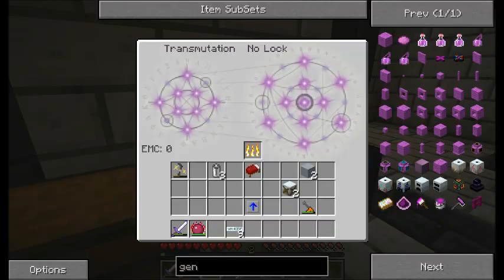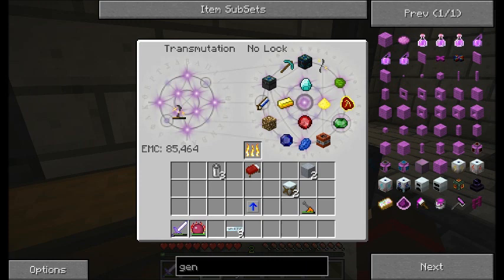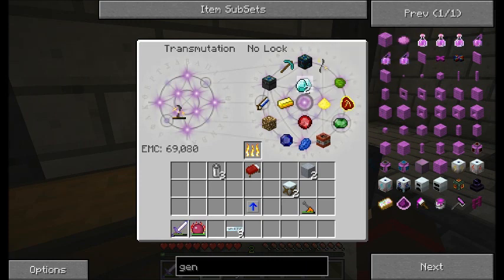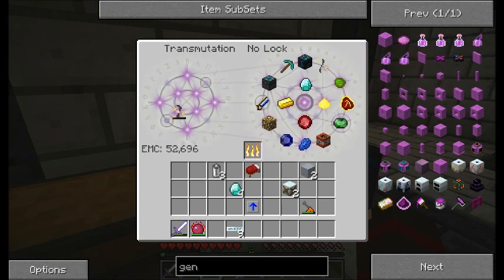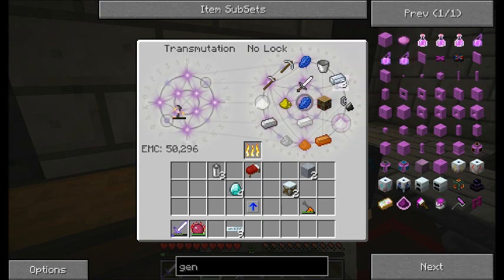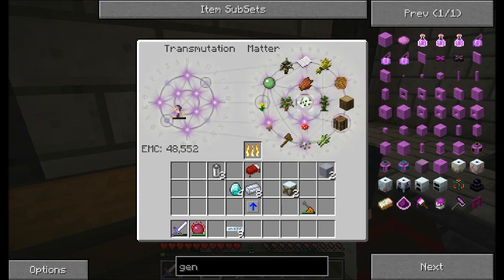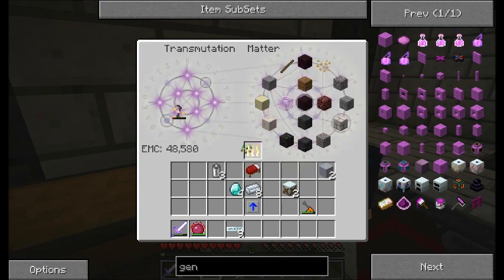I need to get some more glass fiber cables — I need redstone and silver and diamonds. Using a lot of energy on this. Actually, I can just throw the clay in here and that'll get me down a lot faster. There we go — glass. I need 24? Yeah, 24.